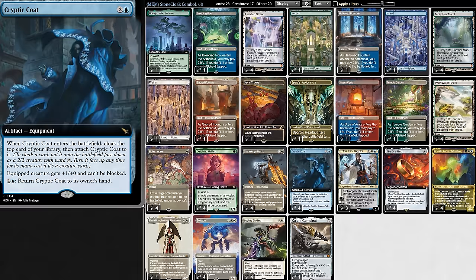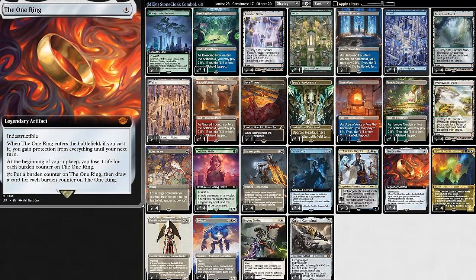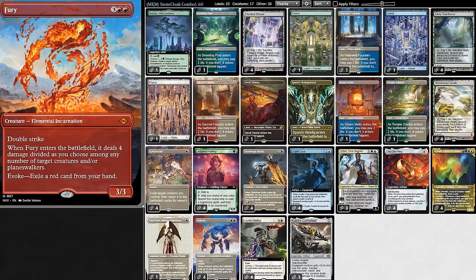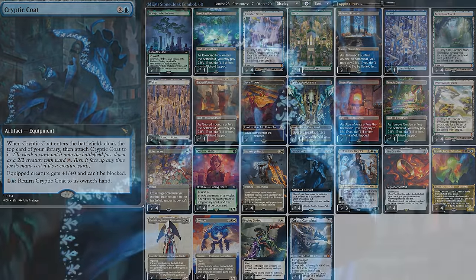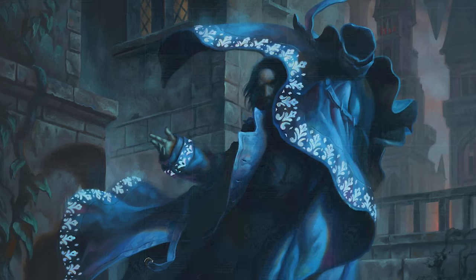Daddy was quite impressed with Cryptic Coat, but not so impressed with Omnath and Ring — they felt a little underwhelming without Fury in the deck. It's a lot harder to answer the opponent's threats. But I would certainly like to try Cryptic Coat again, so if you have any ideas for those decks, you can share them in the comments below. Many more videos on the way, and until next time, stay thick.